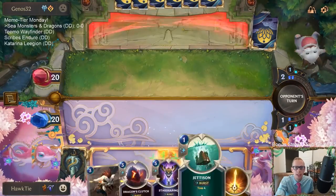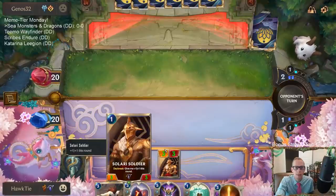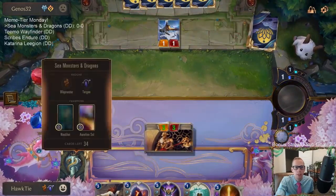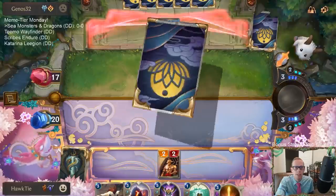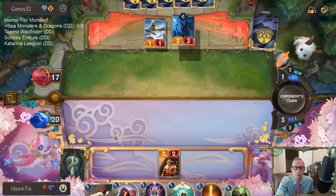They're a puffcap deck and we're a toss deck — that's always kind of awkward. We want to have the puffcaps before we toss so we don't toss and then make our deck size very small. Then they put tons and tons of puffcaps in, which just increases the likelihood that we draw puffcaps.